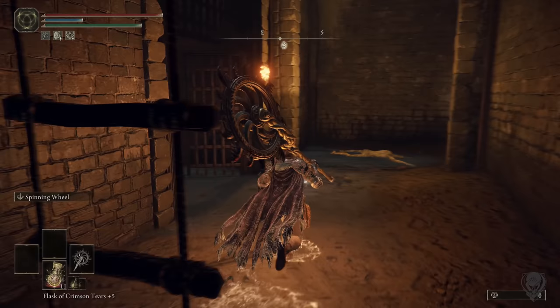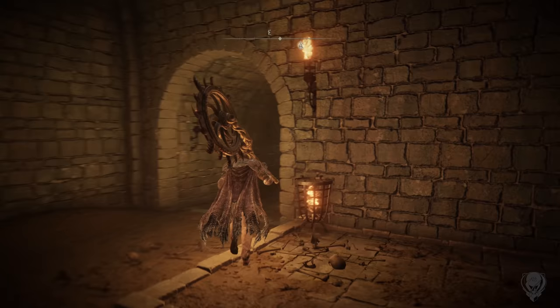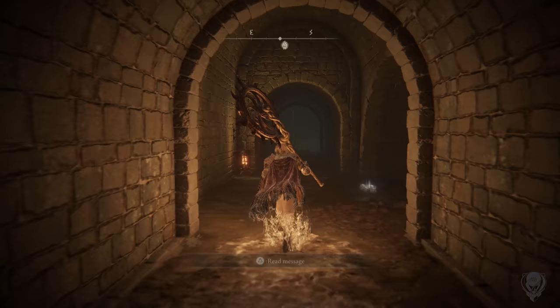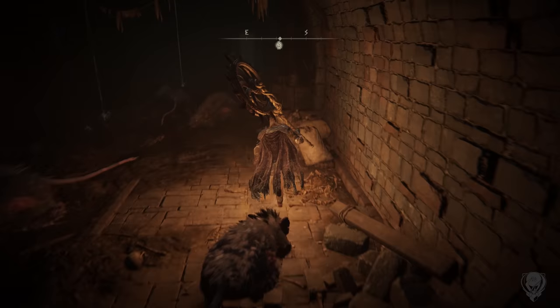Travel this for a little while. We're going to open that gate — it might be locked or shut, but it doesn't require a key, so just open it and continue down this way. You're going to come to a section with some rats; don't worry about them, just keep running forward.